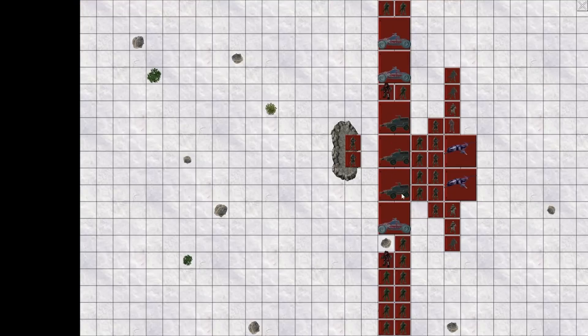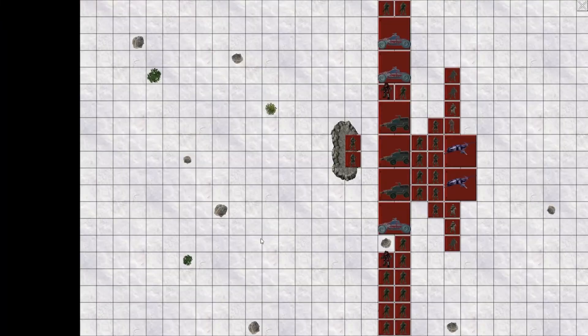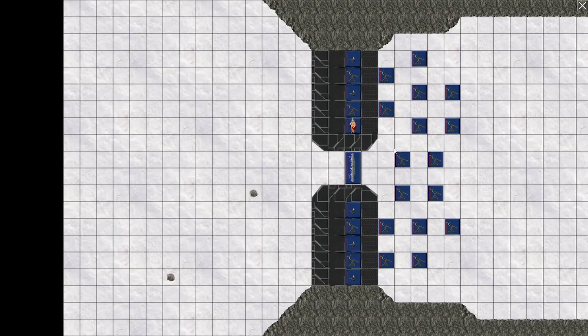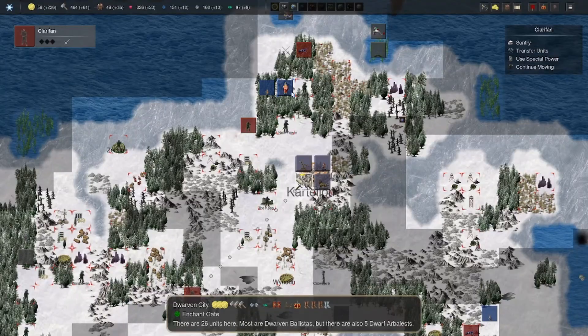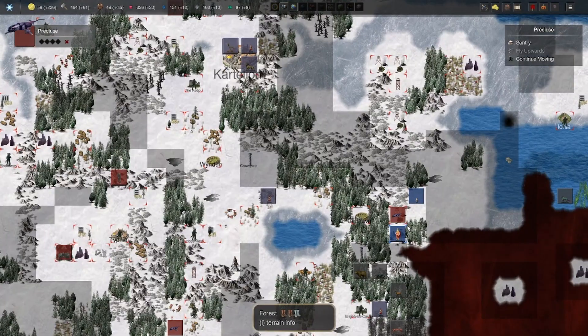It's a partial mechanized army and partially infantry army. It should be enough to first conquer the capital, reinforce it a little bit, and then go after the Dwarven Ballista — the Dwarven City here that contains a lot of Dwarven Ballistas. That's siege weapons. That's going to be a handful to deal with.